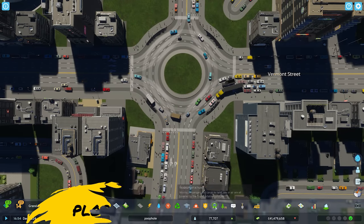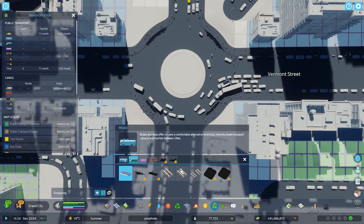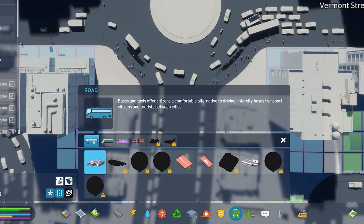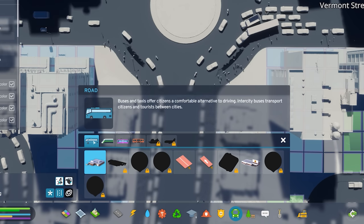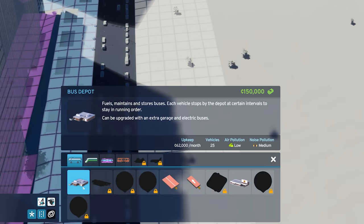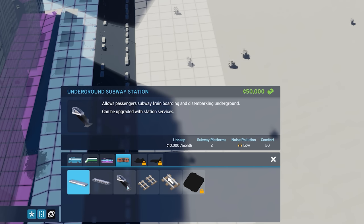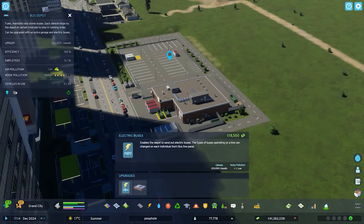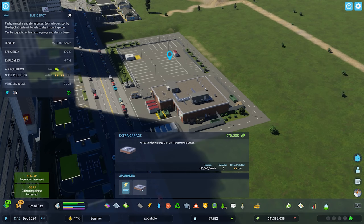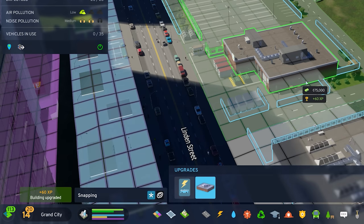If congested city streets are a problem for you, you might look to use public transport, again unlocked by developing our city. You'll have a variety of different options on offer, and these will ultimately reduce traffic. Though it's important that you plan the routes right and include the right number of stops. Don't go too overboard here. You could start nice and easy with the bus depot or taxis if your city's not very big. Subways and trams will require a little bit more advanced planning. Make sure you upgrade these services as and where needed — these upgrades, like the extra garage, will also provide a little bit of extra experience, so you can use this to level yourself up.